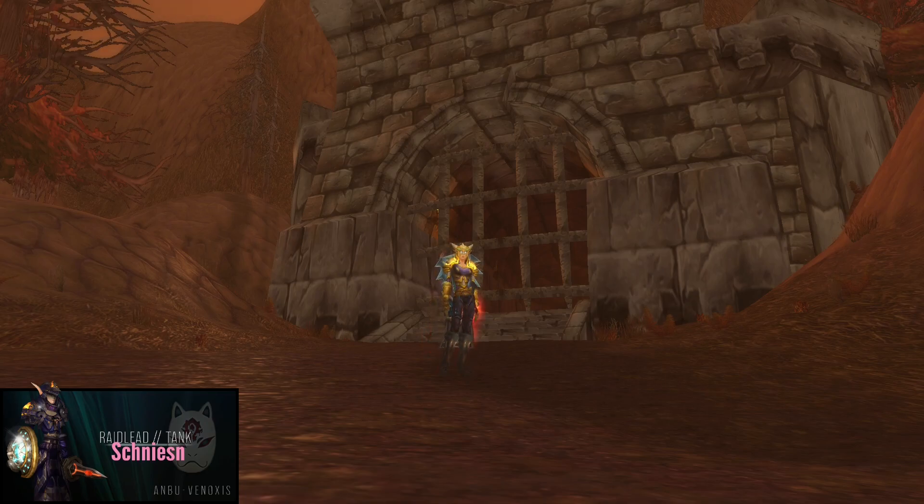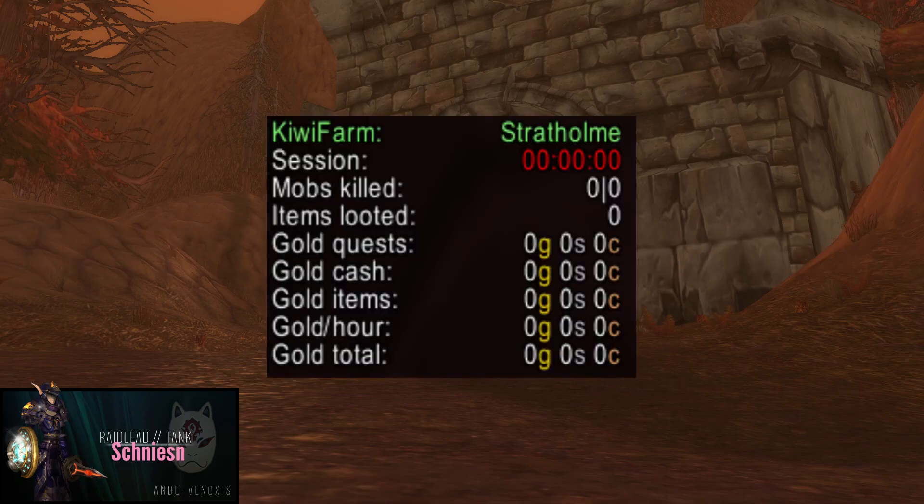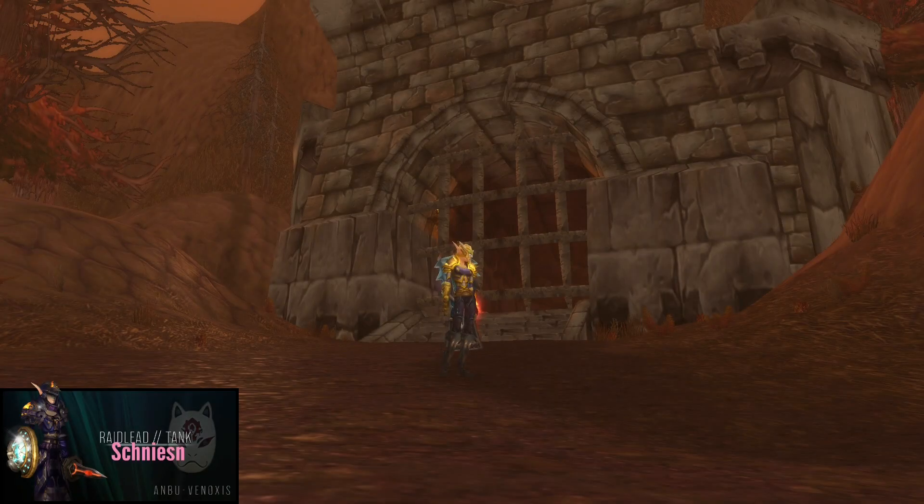Speedy Autoloot: you will loot thousands of mobs and this addon speeds it up — it will literally save you a few minutes every hour. In combination with this I highly recommend putting the 'interact with target' keybind on your mouse wheel to loot even faster. KiwiFarm shows you the gold per hour. Not a must-have but nice to monitor; it can motivate you to farm more when you see what you can farm in an hour. I use some start attack and targeting macros — I'll post them in the video description so you can easily copy and paste them. Now I'll show you every single pull. Feel free to skip to the pull you want to see if you already know some pulls.